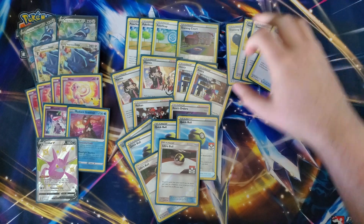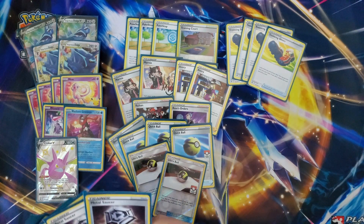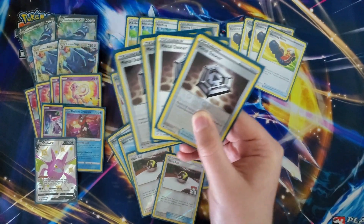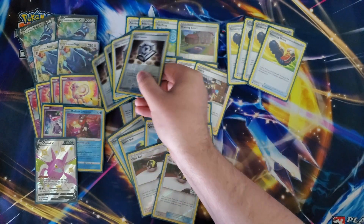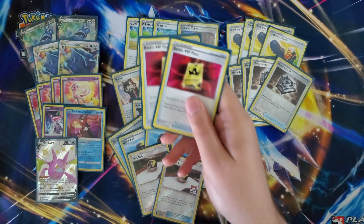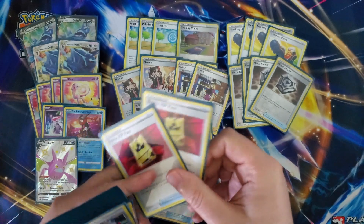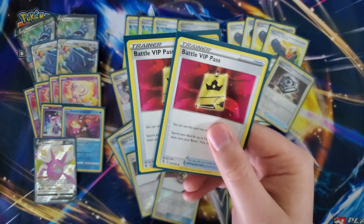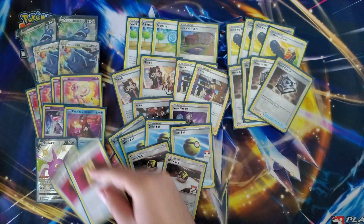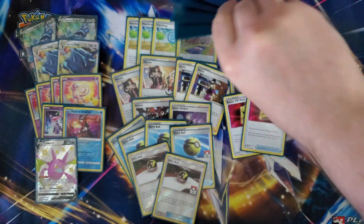We've got four Trainers' Research — sorry, Tracking Shoes — as your discard outlet to get energy in the discard pile and turbo through your deck. Four copies of Metal Saucer to get energy from the discard pile onto your Dialga V, helping you get to Star Chronos as fast as possible. Two copies of Battle VIP Pass — you'll most likely find these through Pokestop or Mew on your first turn. You don't need more than two; you'll find one of them between everything you've got going on.